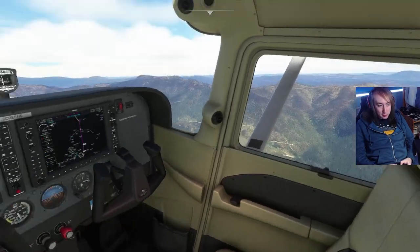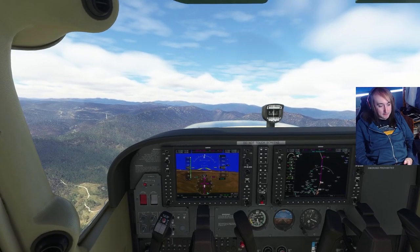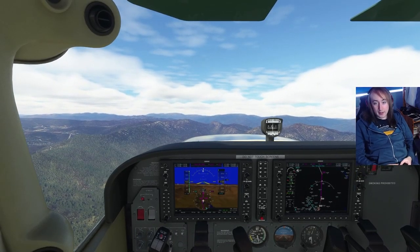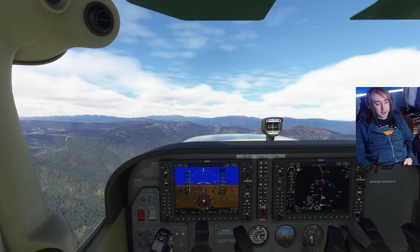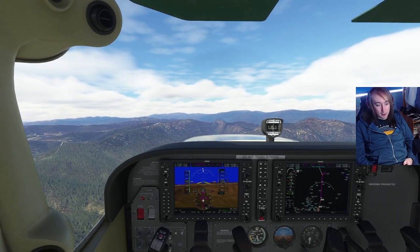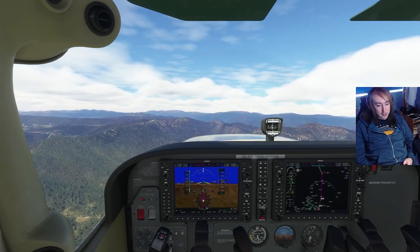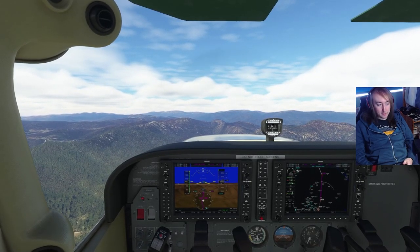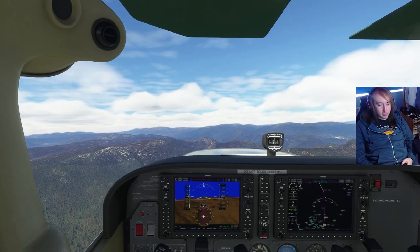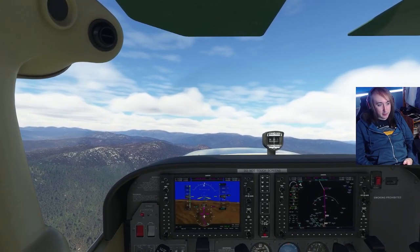The in-flight movie today is Finding Nemo because that's based in Australia, and if we've got enough time we'll start Finding Dory as well. They also just the other day released the New Zealand update, and one of the things they've actually properly 3D modelled and put in the game officially is the set of the film The Hobbit, which I thought was quite cool. Is there an Australia update? I think so — if there was, this would be the update it was in.